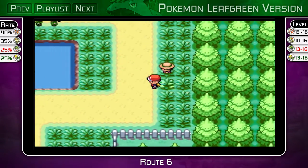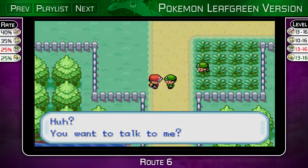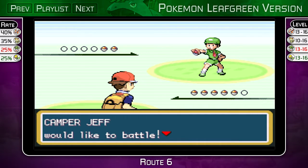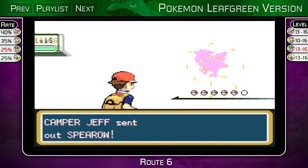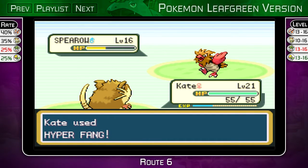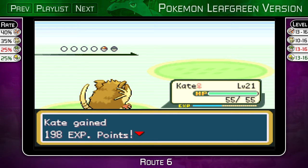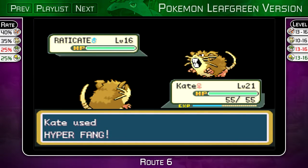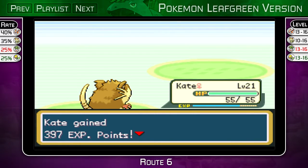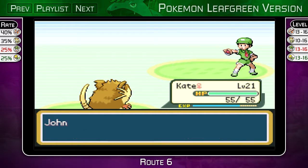You don't have to fight any trainer here except for the very last one, which is what I'm going to do. He's going to send out a Spearow, level 16. By now you should definitely be able to handle pretty much anything that comes your way, at least until the next few boss battles. Hyper Fang - one shot. You challenged me, so you lost your own challenge. GG.